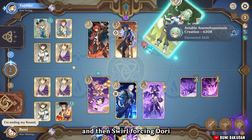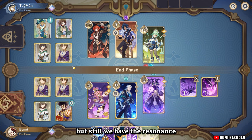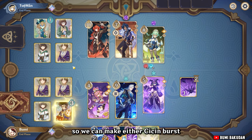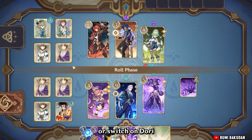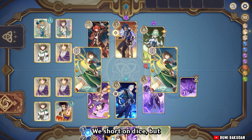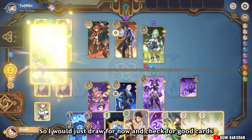Swirl, forcing Dory. But still, we have the resonance, so we can either do a C-Sin burst or switch to Dory. We're short on dice, so I'll just draw for now and check for good cards.